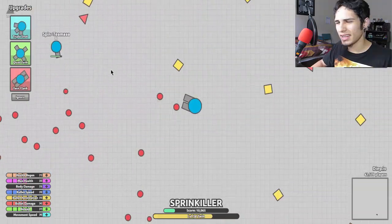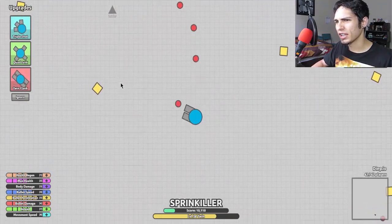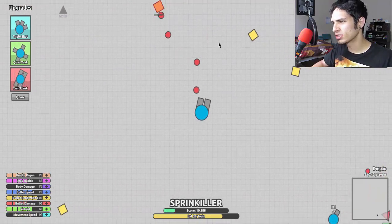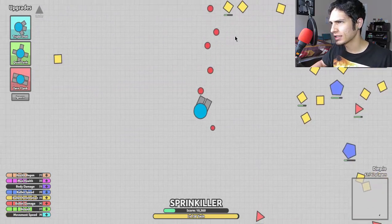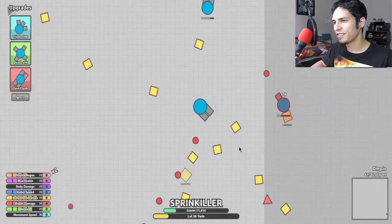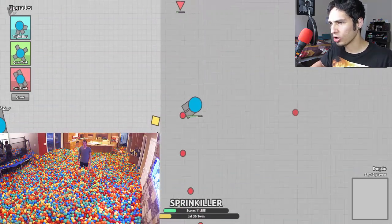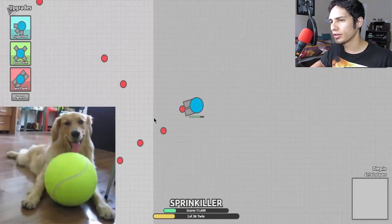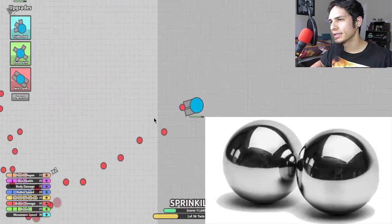With the Octo tank you're going to be spraying in all directions, so you're not going to have any boost to move faster with your tank. We're not adding movement to our tank, so we're not going to be moving very fast. Our defenses are not that high. What we are relying on is our balls to protect us — we must rely on our balls to be our defense and to stay alive.